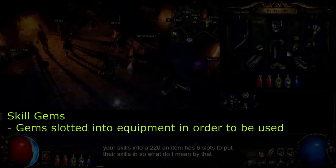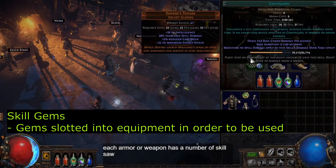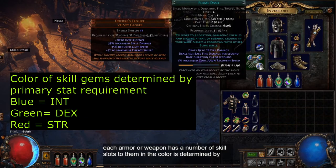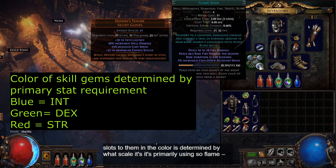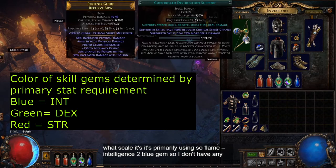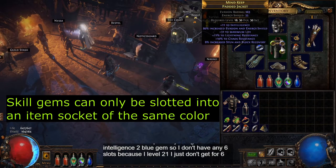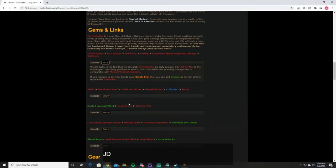Armor or a weapon has a number of skill slots. The color is determined by what skill it's primarily using — so Flame Dash is an intelligence skill, hence a blue gem. At level 21 I just don't get a six-slot item unless a higher-level character loans me one. This section just gives you an idea of what skills or spells your character will be using.